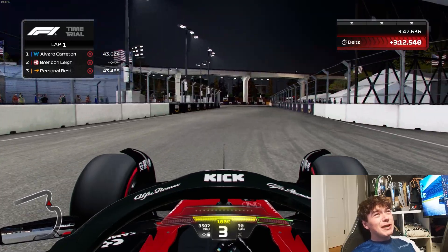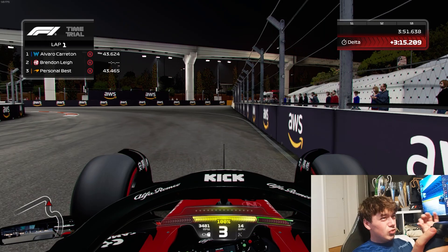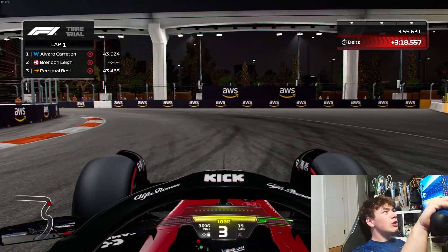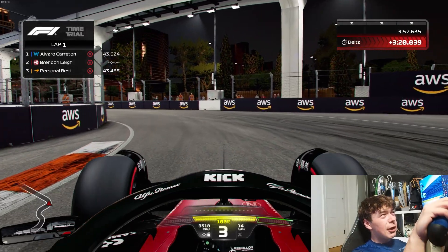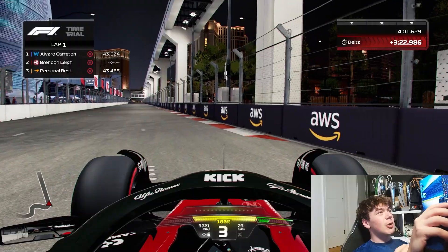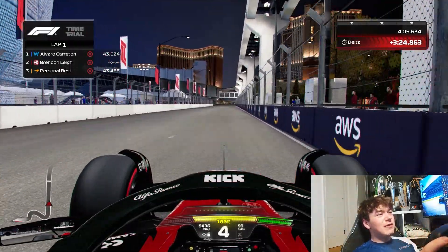Coming out of this apex, bring the car as far back over to the right as possible and dab the brake. Be really gentle on the brake pedal here because it's so easy to lock up and slide, and look for a late apex. Do not hit the kerb on the inside here as it will ruin your traction and momentum coming out of the corner. Bring the car right up against the wall and now you'll be shifting up the gears.